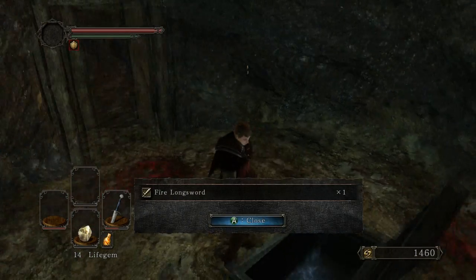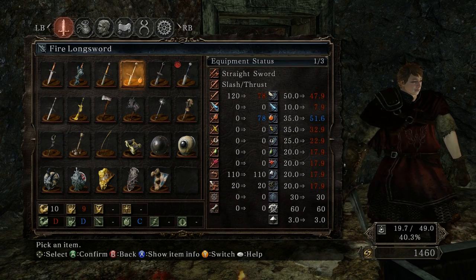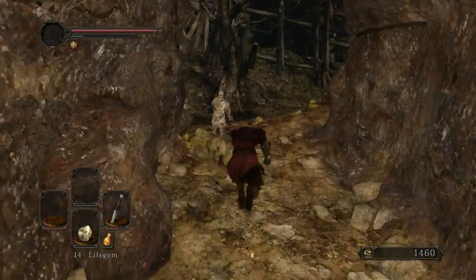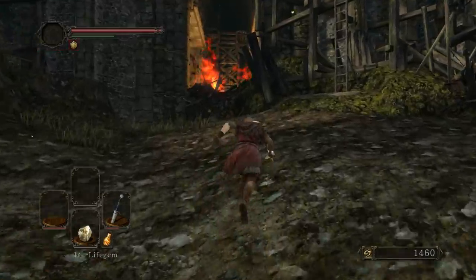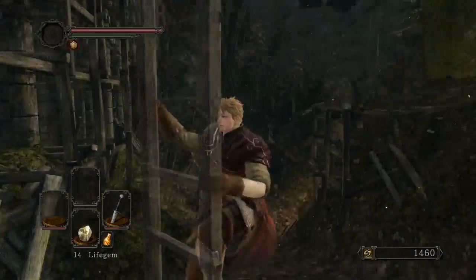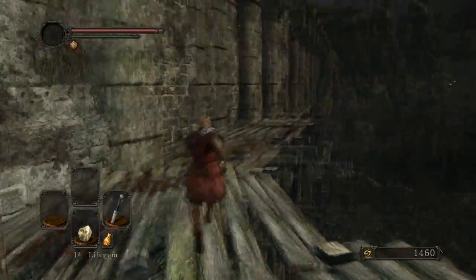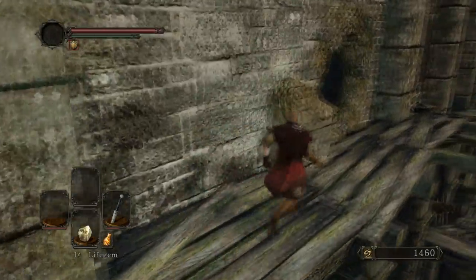And this is the fire longsword I was talking about. Let's see how that stacks up. It does more damage technically, but it's split damage. I don't quite know how many enemy resistances are in this area, so we'll stay with the broadsword. Mostly the main attraction here is the fire longsword I just picked up — pretty, pretty good piece of equipment. I dual wielded that and the Havel Knight sword all the way to the end of my first playthrough.